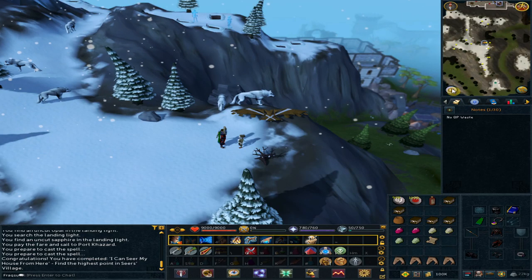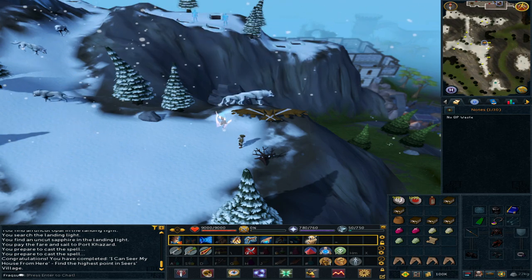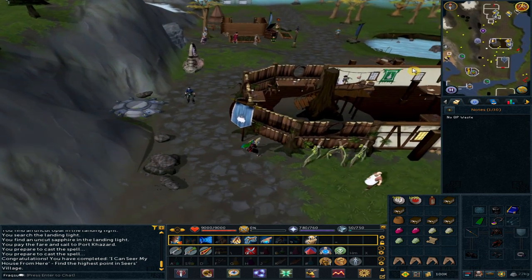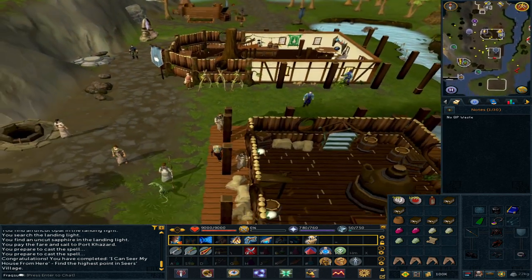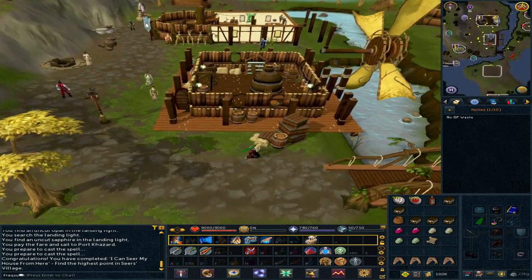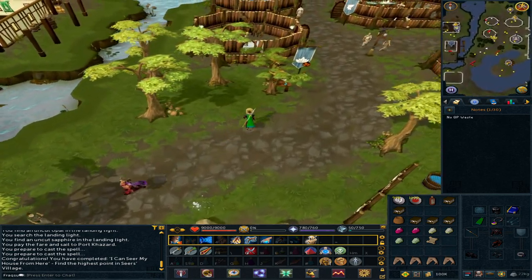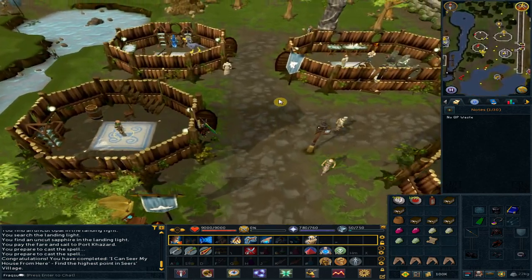Use the lodestone to Taverly — we are heading to Sanfew. Go east to Sanfew's house. Talk to Sanfew. Option 2 or 3: 'Hi there, the gnome pilot has agreed to take you to see the ogres.'